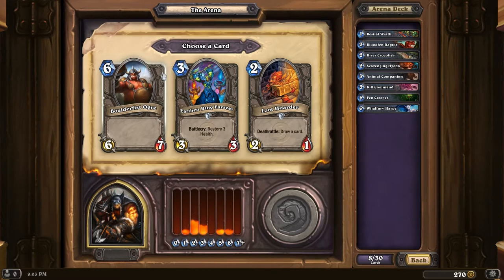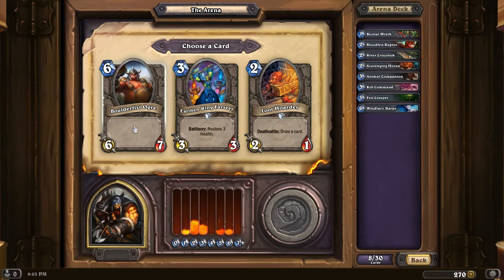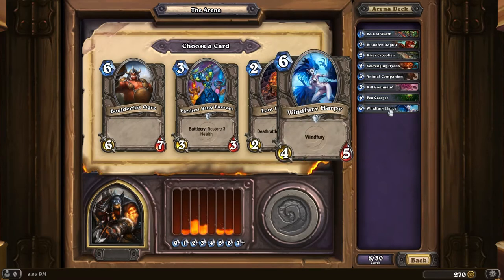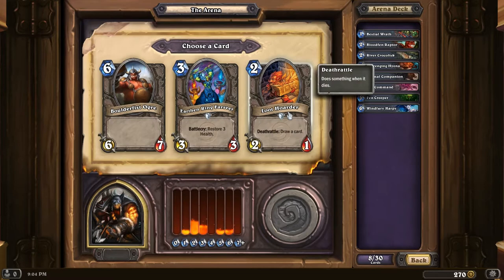I'm gonna go with Bloodfin Raptor. Loot Hoarder is a little bit of card draw. Boulderfist Ogre is a very good heavy hitter. Don't really want the Earthen Ring Farseer. It's decent, it can be used to support your other minions very well, heal them back up, keep the Taunt active. At the moment I don't have any card draw, so let's go with Loot Hoarder.